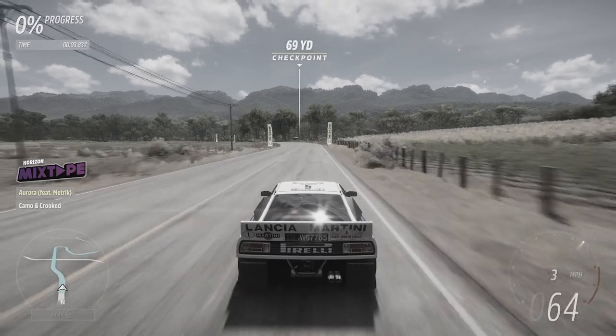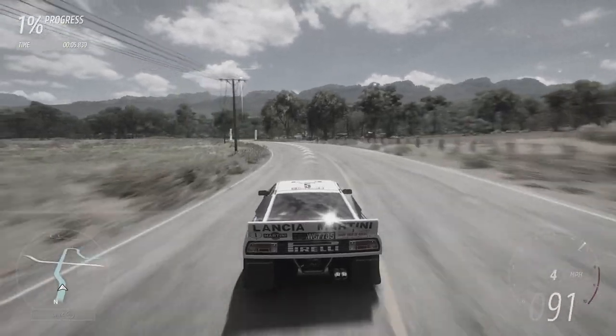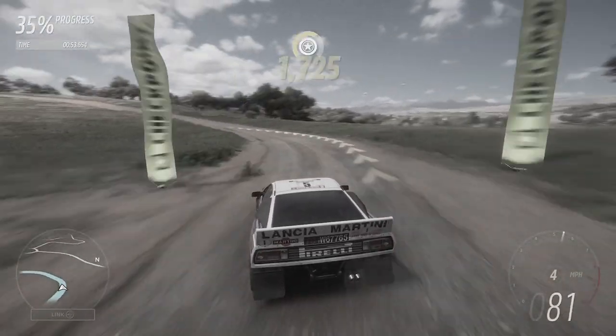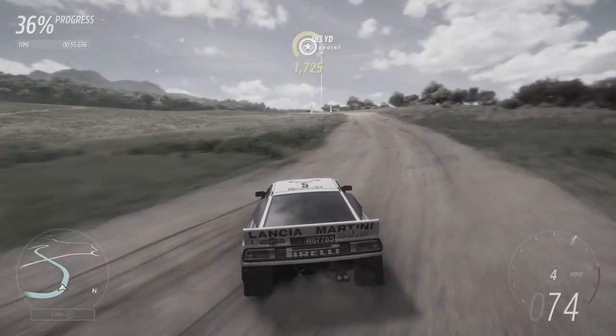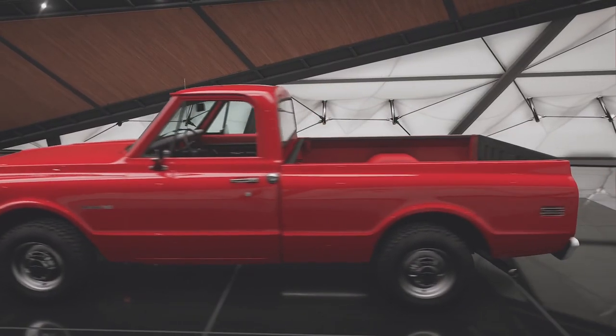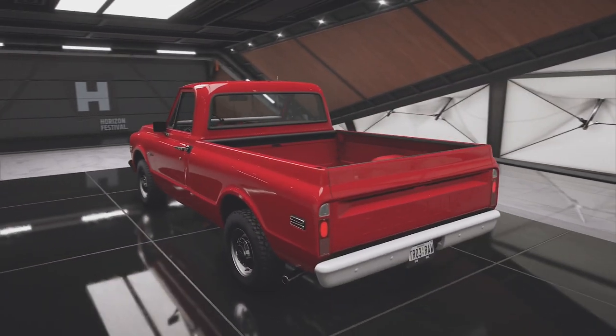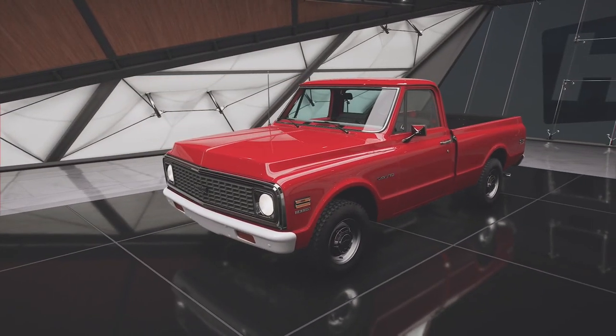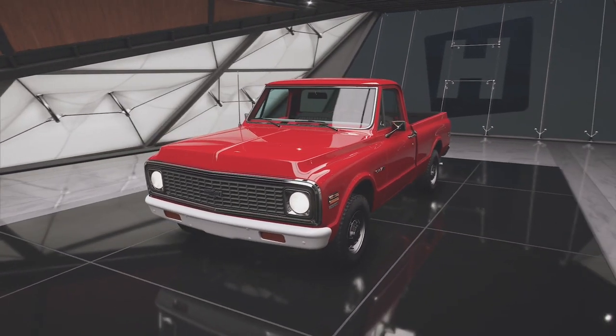Last week we took the Lancia 037 down the rally course. It did fairly well — second place for our rear wheel drive cars, which was not a bad showing from the little car. But today we are switching it up. We're going to something American. This is the Chevrolet K10 customised pickup truck.